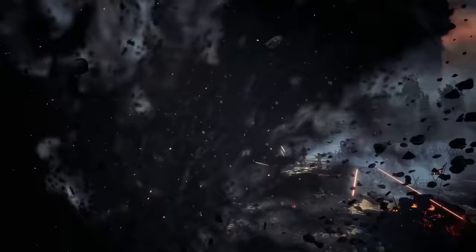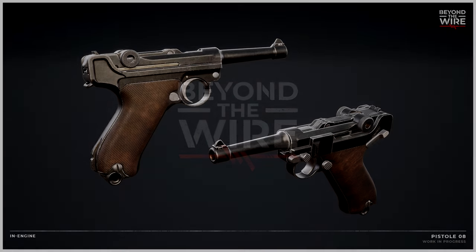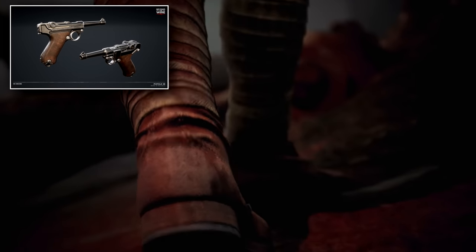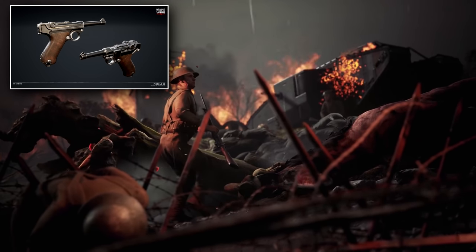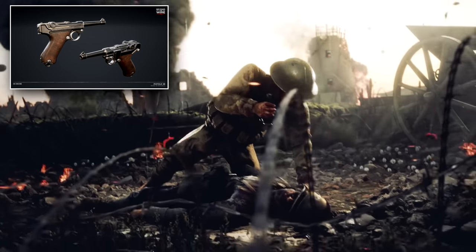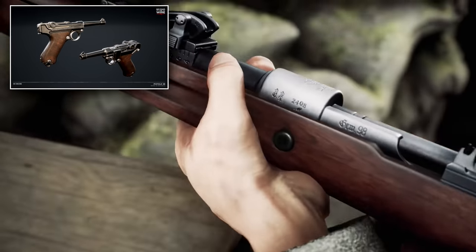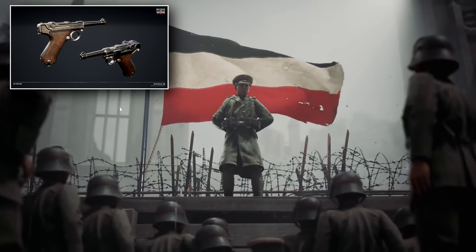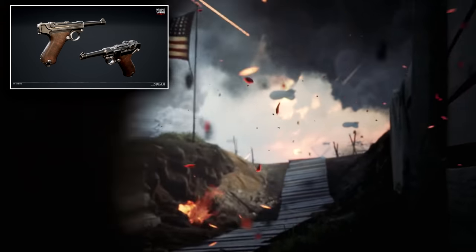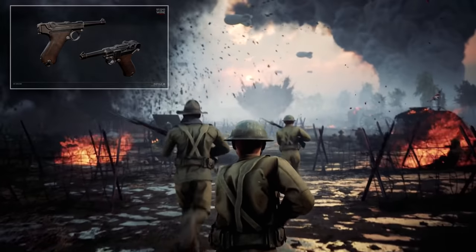Now we come onto sidearms. First up is the P08 pistol, commonly known as the Luger. In Beyond the Wire it will be chambered for the 9x19mm Parabellum round — the same one used in the experimental MP18 submachine gun with the Stormtroopers. The Luger became the standard issue sidearm of the German army, held by officers, assault troopers, signalers, messengers, gun crews, and NCOs. Initially sold to Switzerland in the 1900s chambered for a different caliber, it was changed back to the Parabellum for German army use. It features an 8-round box magazine and will likely be the default sidearm for players of the German faction.